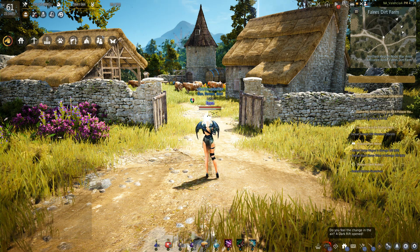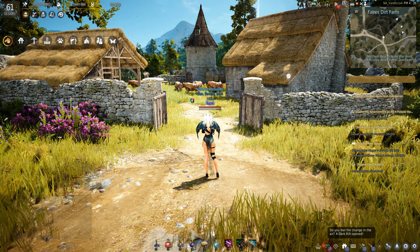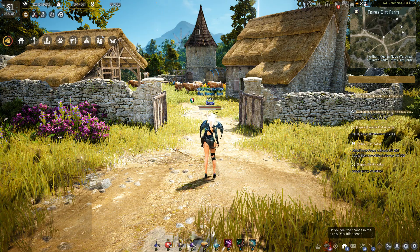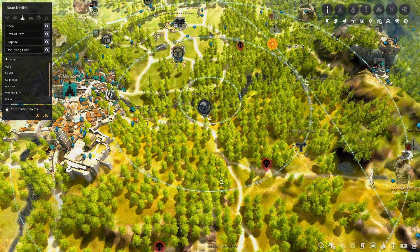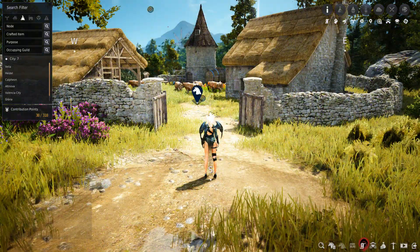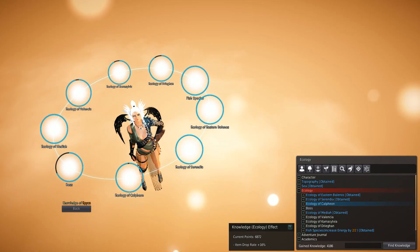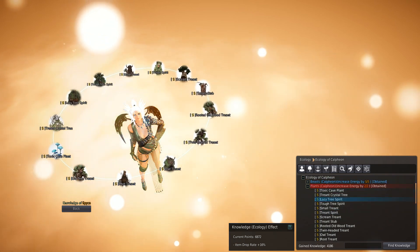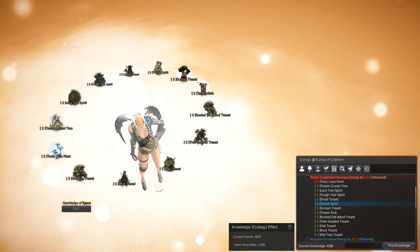What's up! Alright guys, I am back with the second part of Calpheon's ecology. Right now I'm located just east of Calpheon City at the Forest Dirt Farm, and this time we are hunting — we're actually trying to complete the plants. It's a fairly short list, hopefully we'll go fast.